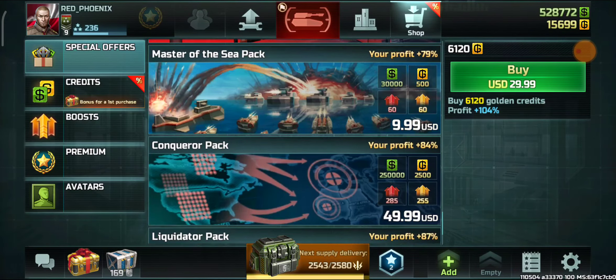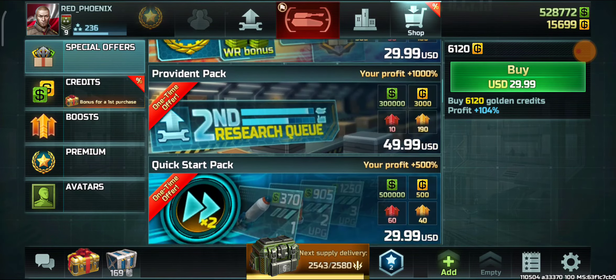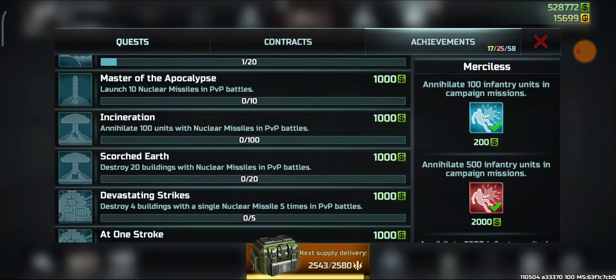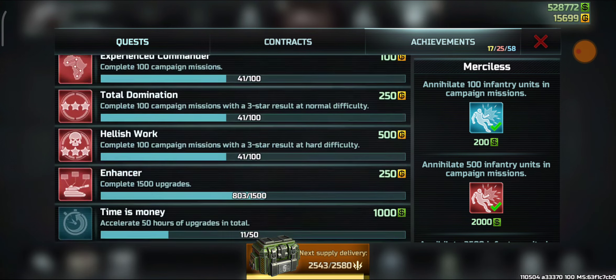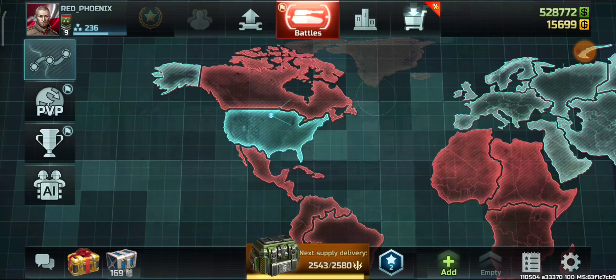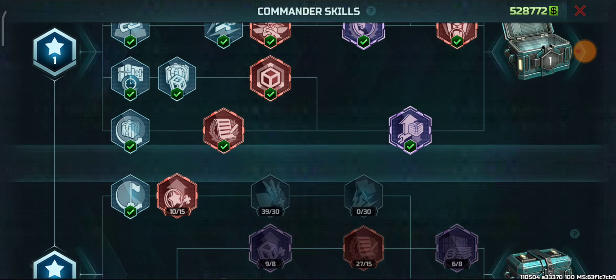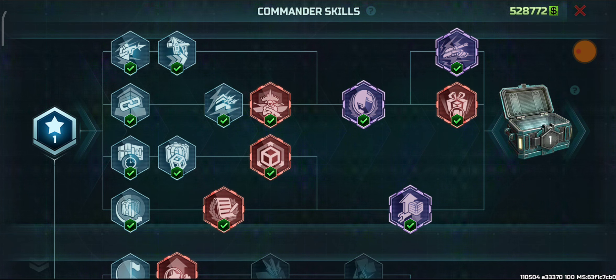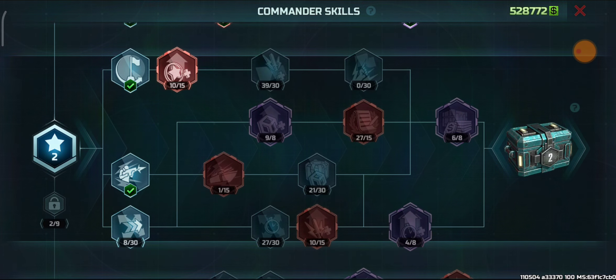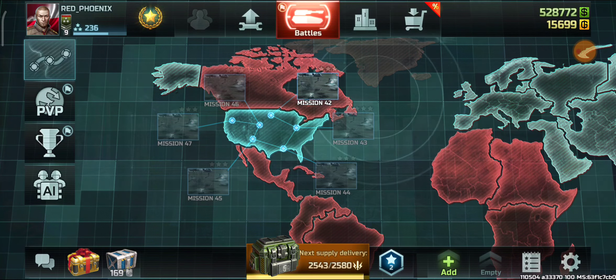In this account I haven't purchased any packages so far. Confederation at rank 9 has 771 upgrades, but resistance has 803 upgrades available at rank 9. As for skill cards, I have completed all of the first level and just two of the second level skill cards.